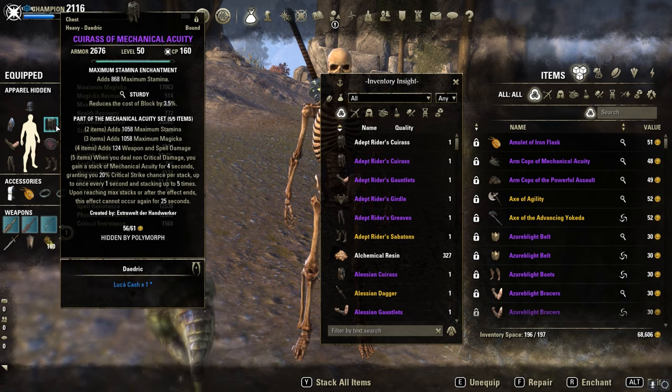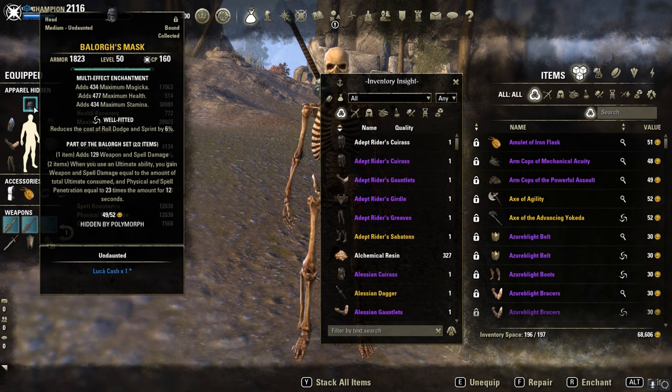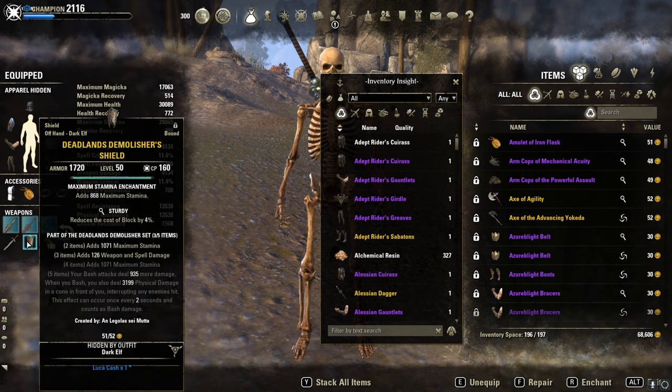I'm with Acuity, 5 pieces on the body, Balorgus monster set, and the new craftable set Dead Dance Demolishers, which increases our bash damage in general for over 900.